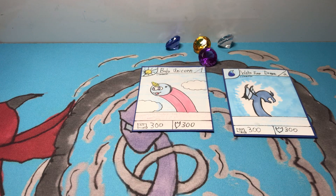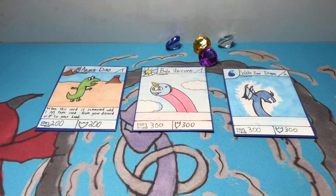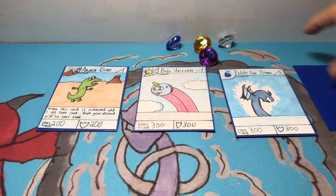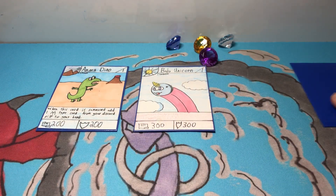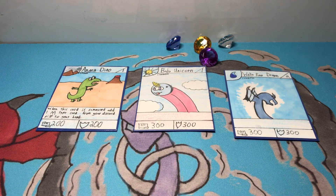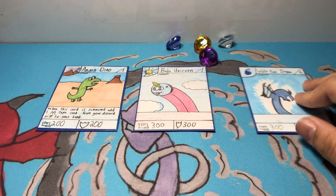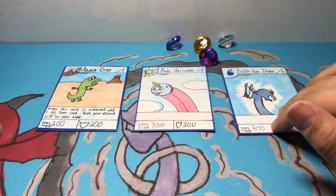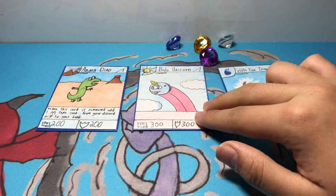There are only three creature slots, so you can have a maximum of three creatures out at a time. There are three item card slots beneath the creature zone, a deck slot, and a discard pile slot for when a creature gets destroyed. That's basically how creatures work. Each creature can only attack once per turn.